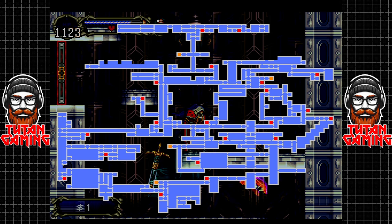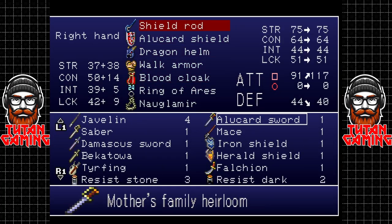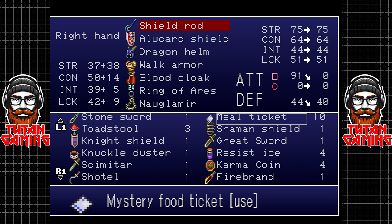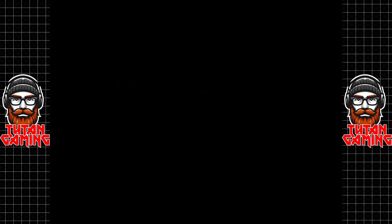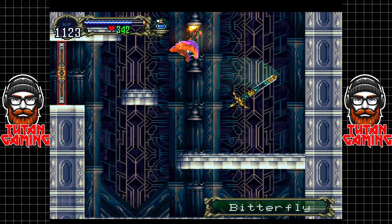We could go through here but you know what - we will finish this video by going back to the librarian and selling everything and re-equipping ourselves. We've got 10 meal tickets which give us mystery food but that's fine. We've got six librarian cards. Let's go back and see our librarian - it's going to be the last visit.